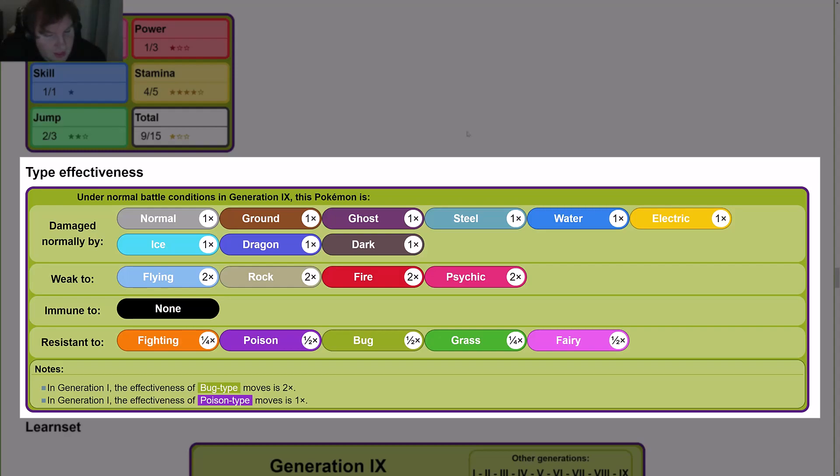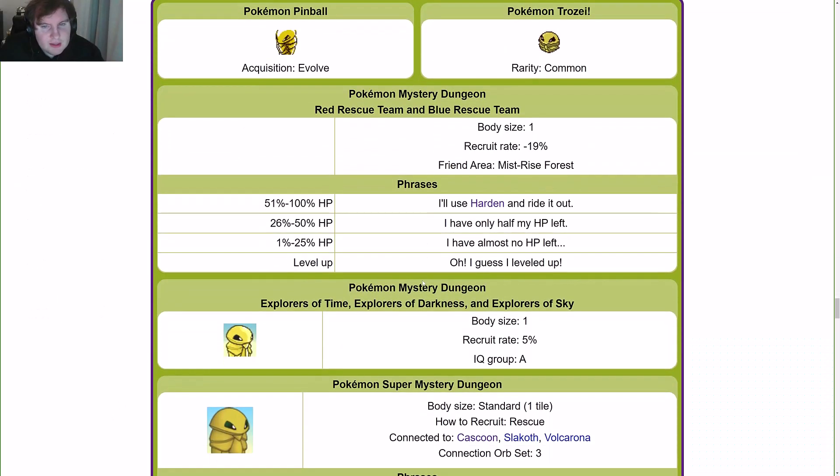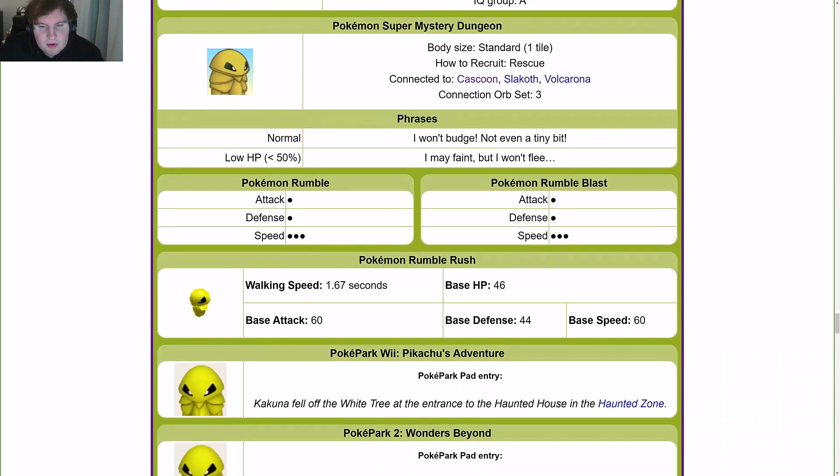In Gen 1, the effectiveness of Bug-type moves was double, so it went from double to half. Poison-type move effectiveness was one, so it went from one to one-half. TCG-only moves include Poison Powder, Rollout, and Headbutt. In the side game data, you can find all of that listed out.